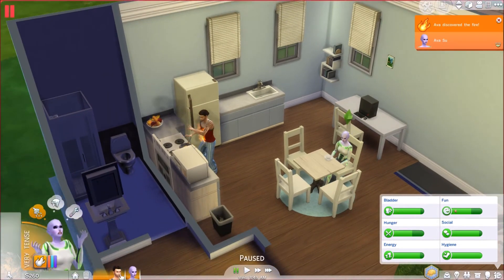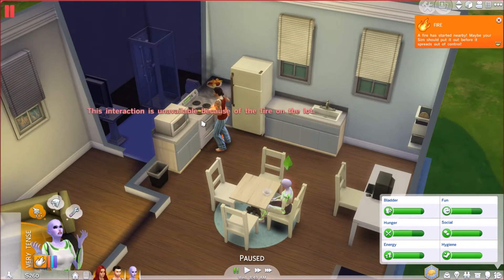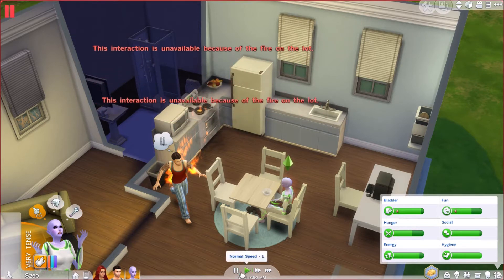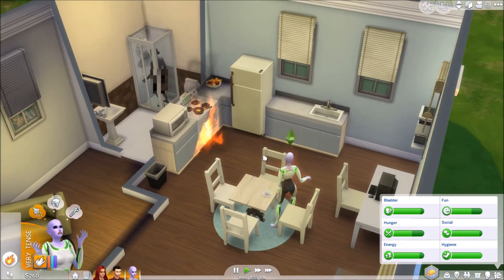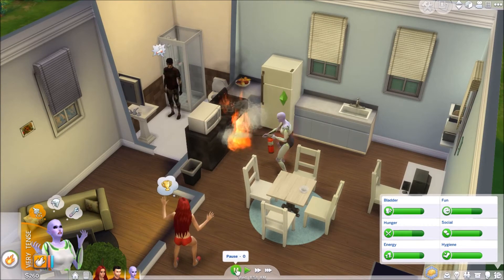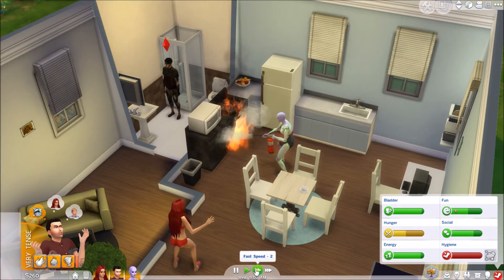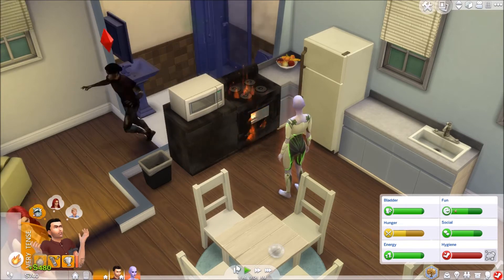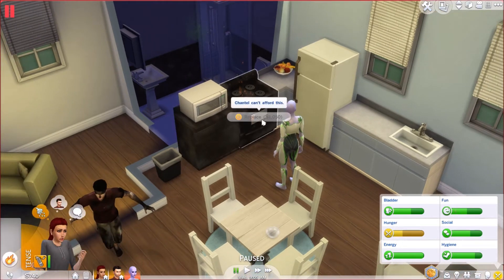Oh my god, Caden is on fire! Extinguish self! Ava, come — somebody help! For some reason I knew there was going to be a fire because he does not know how to cook. We can't even put the fire out! Extinguish! Ava, please extinguish! Oh my god, we don't have money for this — she starts work in one hour! Oh my god, the fire is over. Take a shower. Oh, they gave us money — oh my god, they didn't even give us enough.